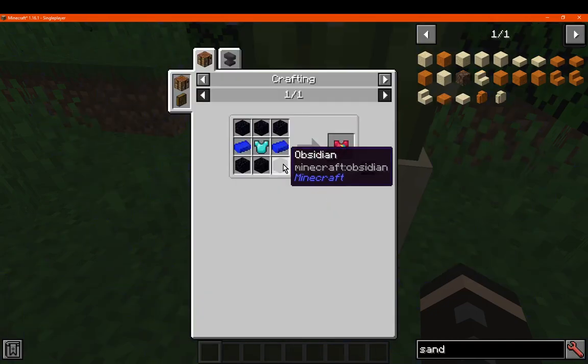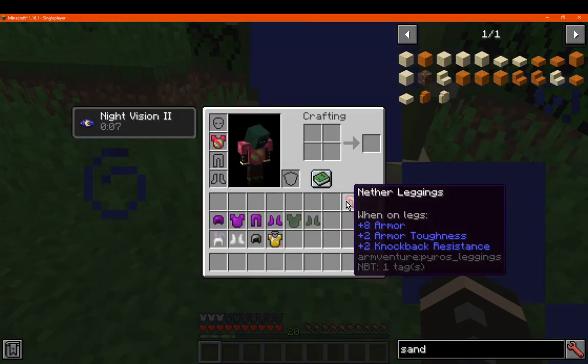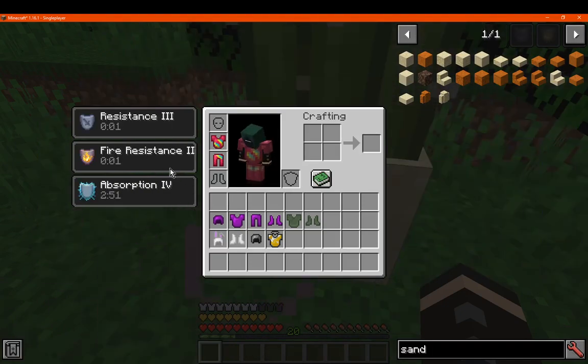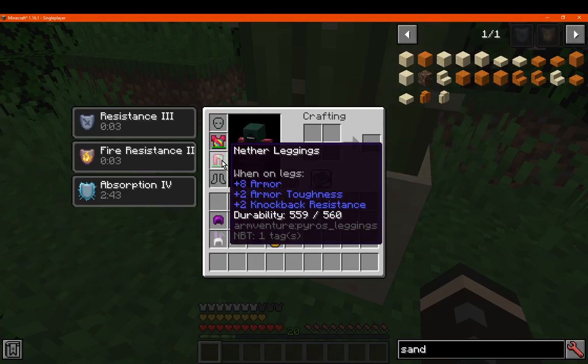Next we have the Nether one, which is obsidian-based, and that does have the leggings. It gives you Resistance 3, Fire Resistance 2, and Absorption 4. Stats are 560 and 525 durability, with 6, 2, and 2, then 8, 2, and 2.